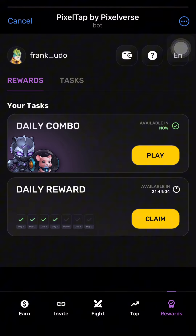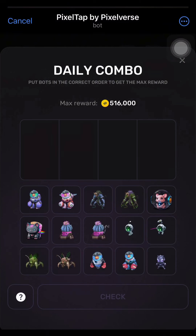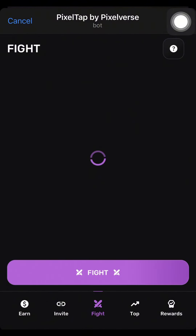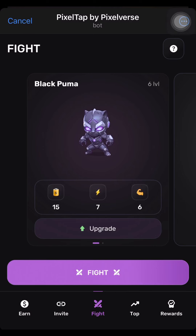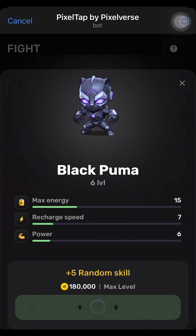But before we run this daily combo, like I did yesterday, I want to show you how you are going to increase your earnings. You can see my earnings are 516,000 now. Let's go upgrade our bots — I'm going to upgrade these bots as much as I can.